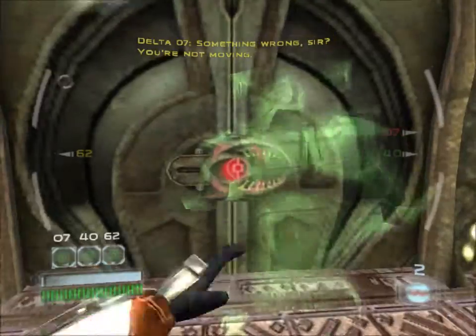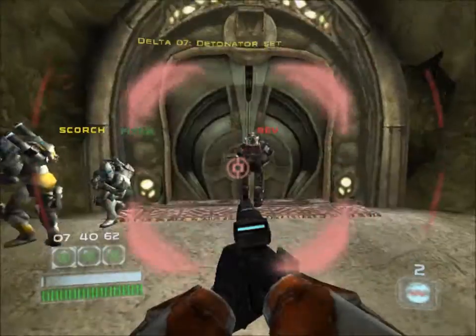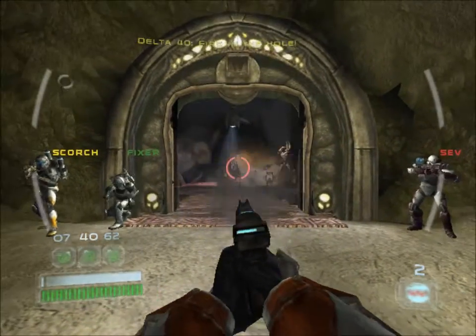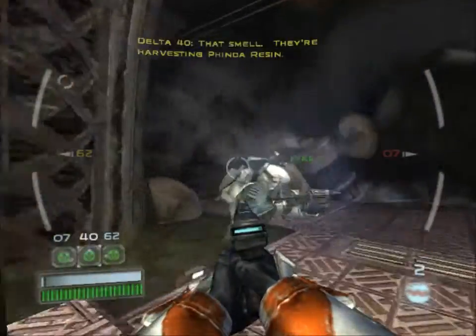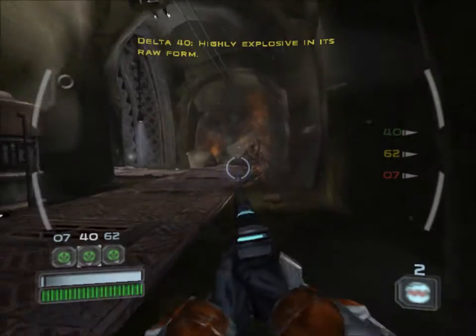Something wrong, sir. You're not moving. Breach that door! Aye aye. Detonator set. Clear. This is very accurate. Fire the wall! Move, move, move! That smell — they're harvesting Fidna resin. Highly explosive in its raw form.